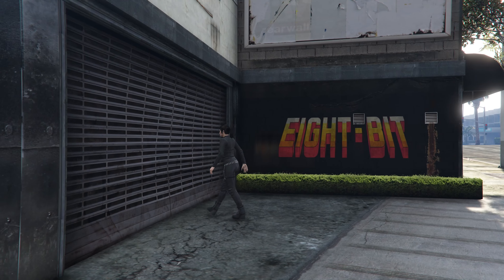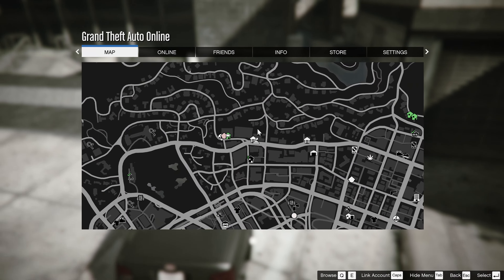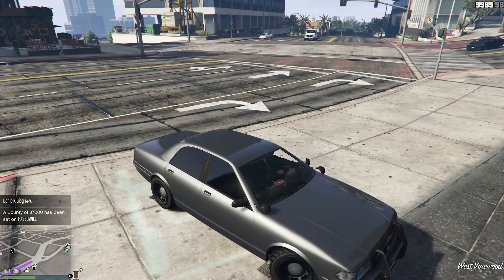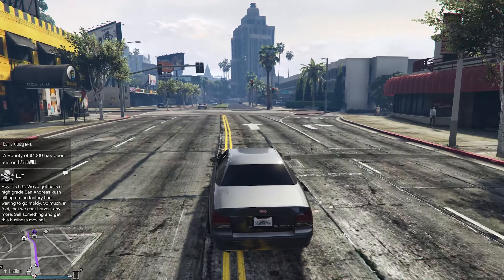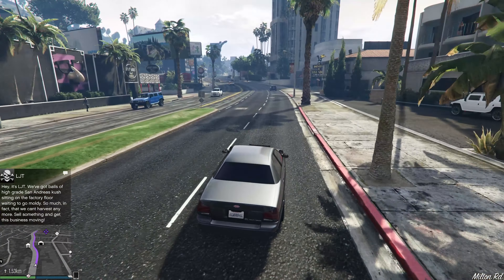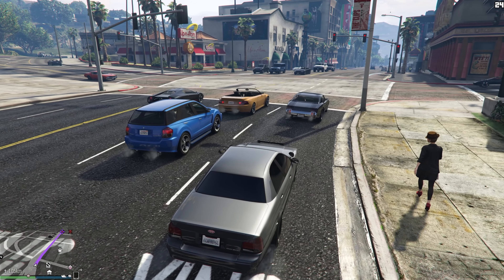We are at the arcade. Let's get the other vehicle and see if it has more modifications. Actually, I forgot — it's not in the arcade, it's at my casino garage, which is not too far. In the meantime, we'll see if anybody breaks the rules. We are undercover, so nobody should know we're a cop.